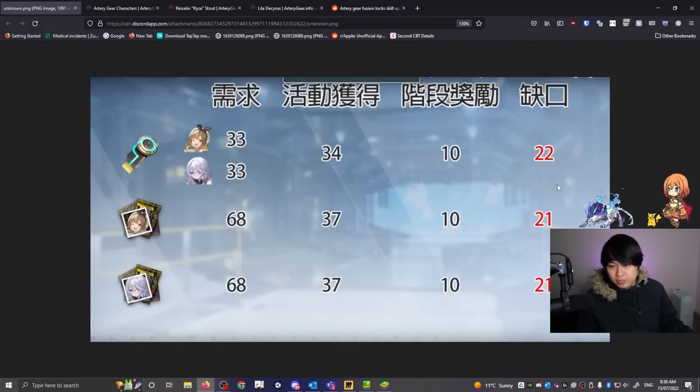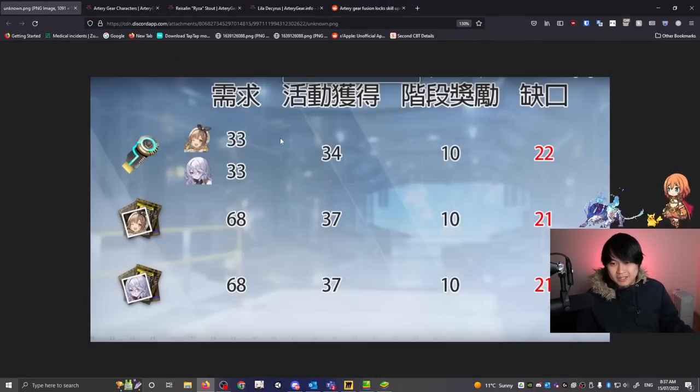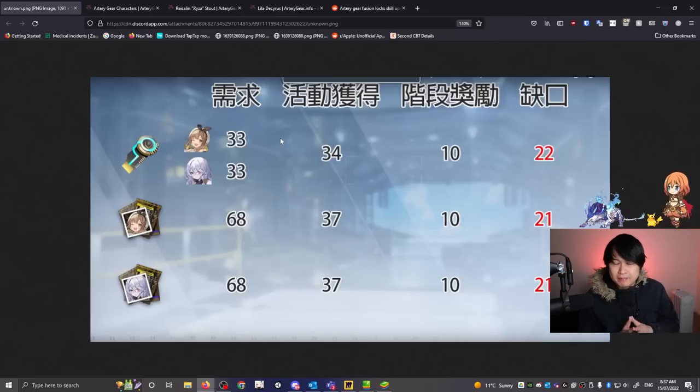The dupe system and unique equipment not being fully maxable is a little more accepted as an industry standard — it doesn't make it good, but it's more accepted. What I've read is that this system actually only happens this time, because CN had a similar outrage and they changed all other collabs moving forward. So if you're willing to bite the bullet for this one, the good news is that it does get better.